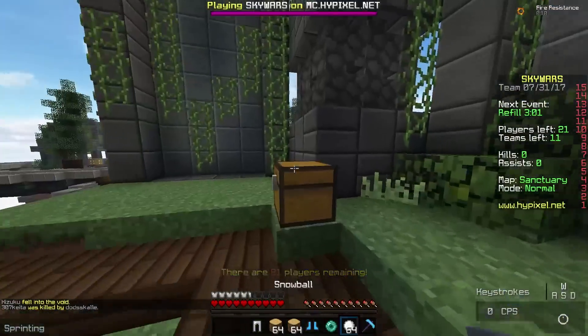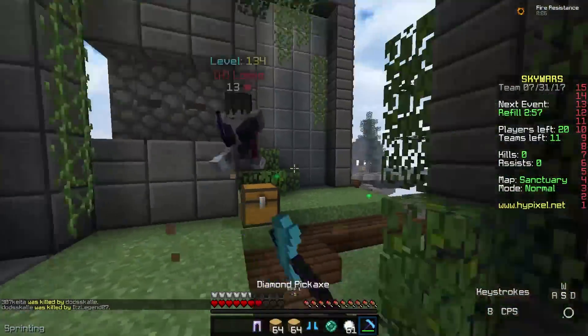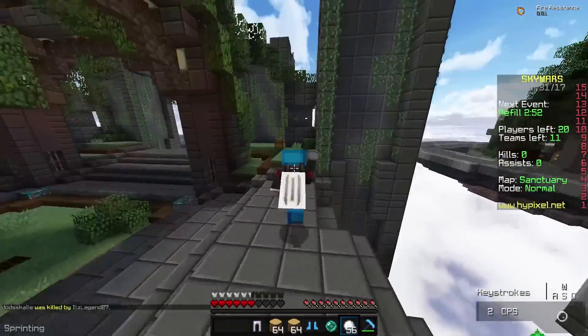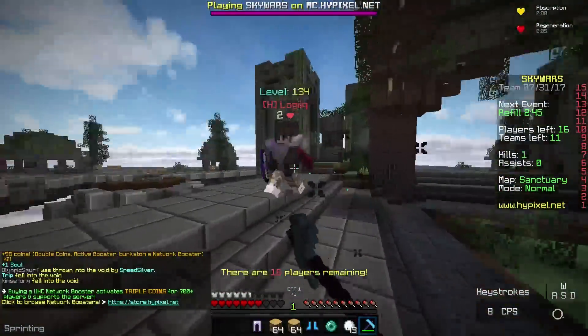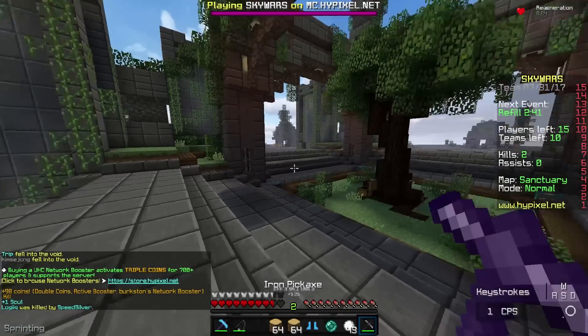There's someone actually behind us here. I don't know how to hotkey to number nine — I can't do it. I think we're going to get some healing off of him. We're just going to try and kill him. Yeah, I think we're good. Nice. We are very stacked now. Very, very stacked.